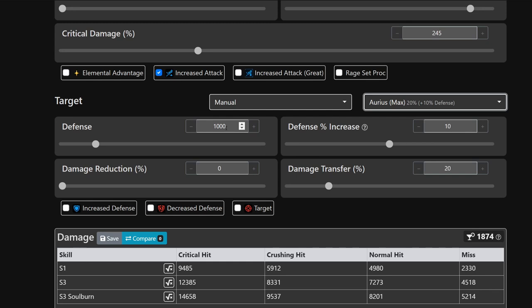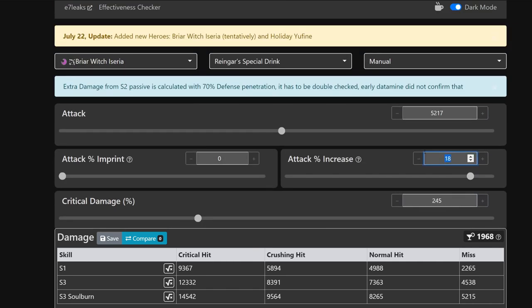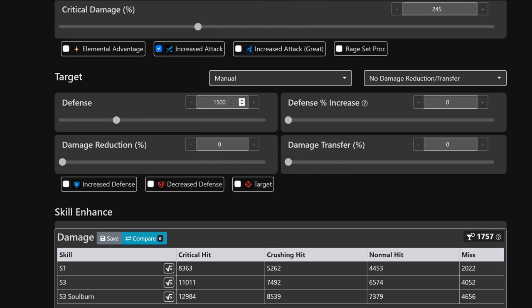Through Arius you're still doing 14,600 damage on an S3 soul burn. There's not much out there, especially DPS-wise, that's not going to die. It's going to overflow onto whoever the main tank is. Let's say they have a 1500 defense tank - they're going to be taking about 11,000 damage plus absorbing 20% of everybody else's damage. Even at zero imprints against a 1500 defense target with no damage reduction that's still 13k - that's pretty spicy.